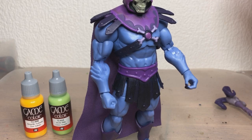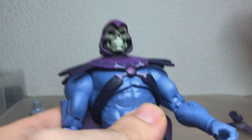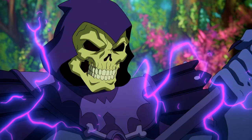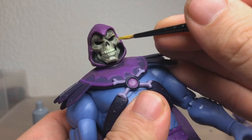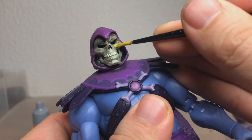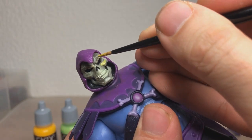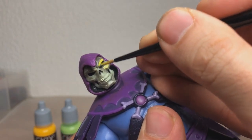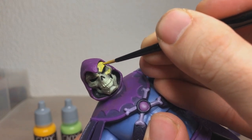I have a little mix of Vallejo Sun Yellow and Vallejo Livery Green and White. I'm just going to mix those together real quick and then we're going to give it a shot. Skeletor in the show has a sort of yellowish-green color, so we're going to just try to replicate that. And then we're going to give it a wash afterwards. This is yellow, so the coverage isn't going to be very good until at least like three coats.